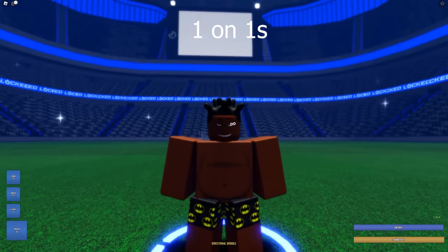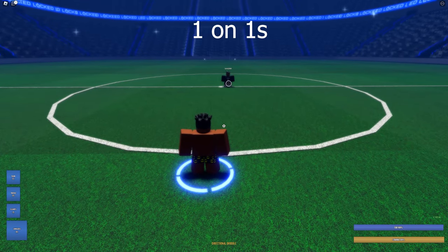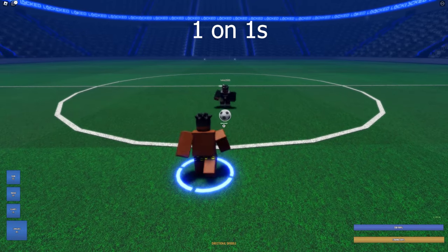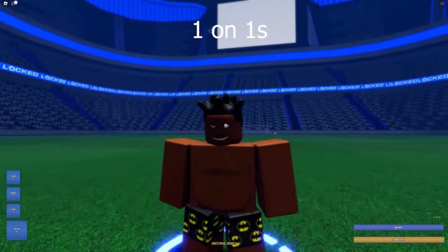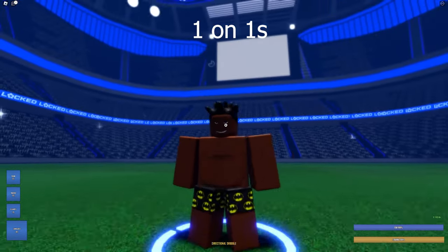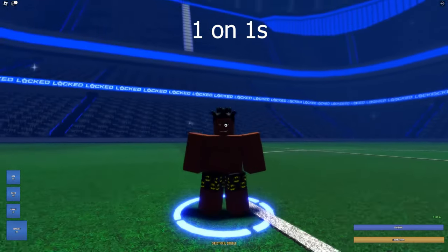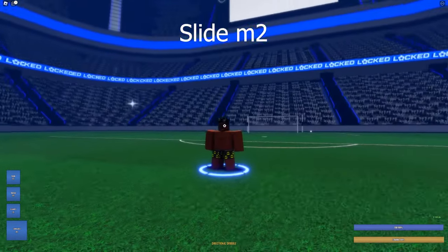You have to be wary of attackers because their whole job is to try to ankle you and get by you. For example, Buddha runs at me — it looks like I have the ball but then he pulls it back. Typically that would be an ankle break and he runs by you. So if it looks too good to be true, it probably is.